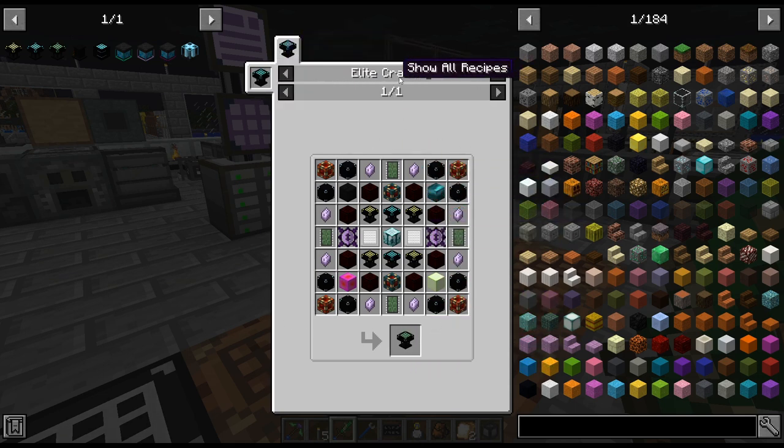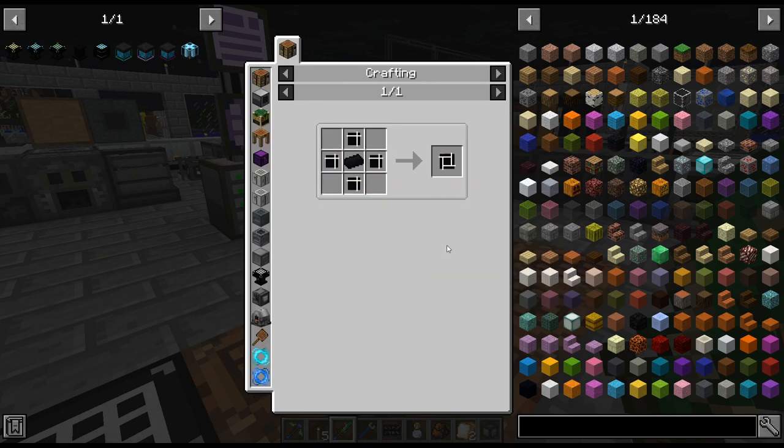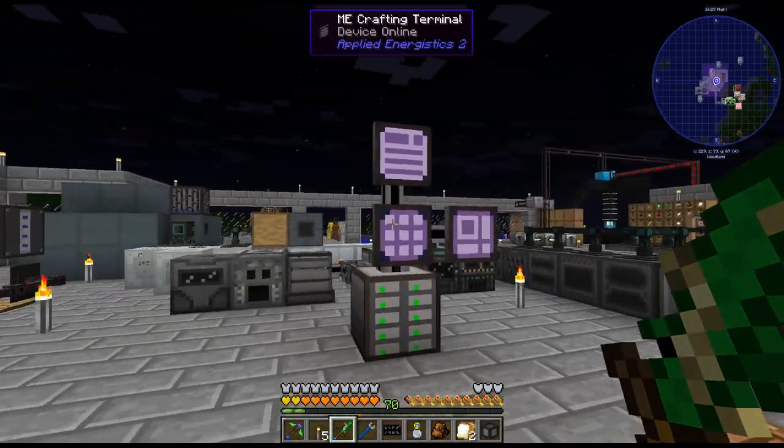But to get that, we're going to need an elite crafting table. And for that, we're going to need to be advanced — so on and so forth. So a lot of this is just me doing recipes.